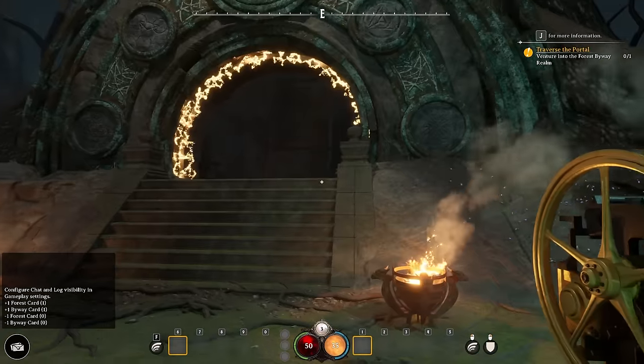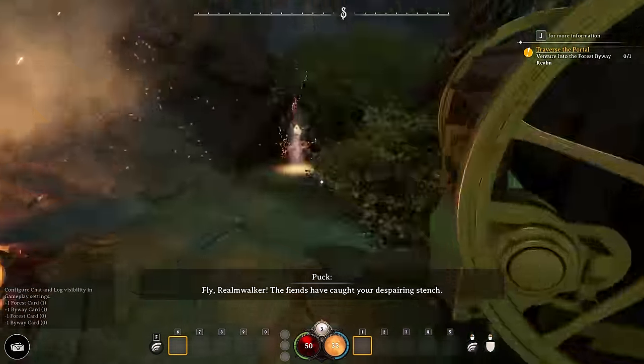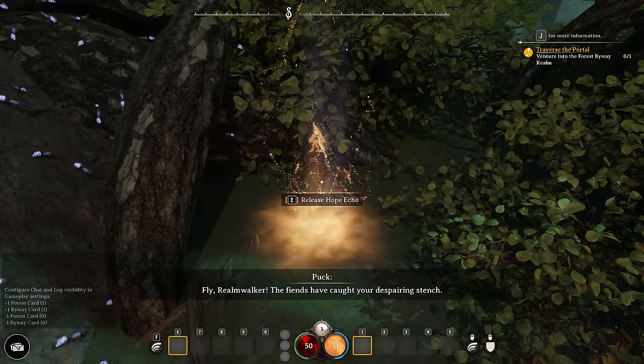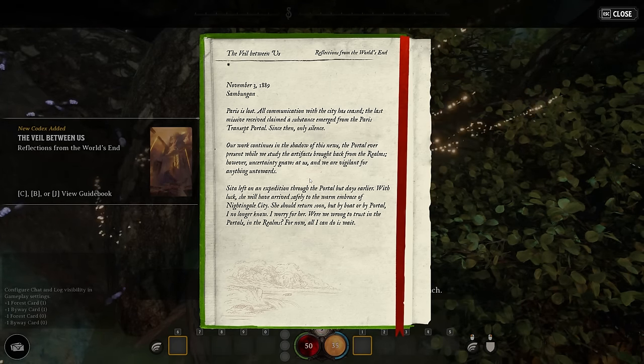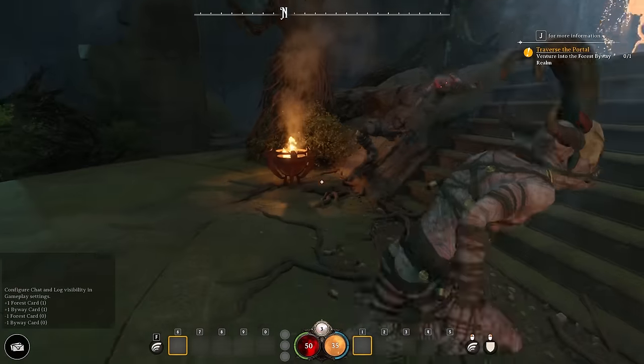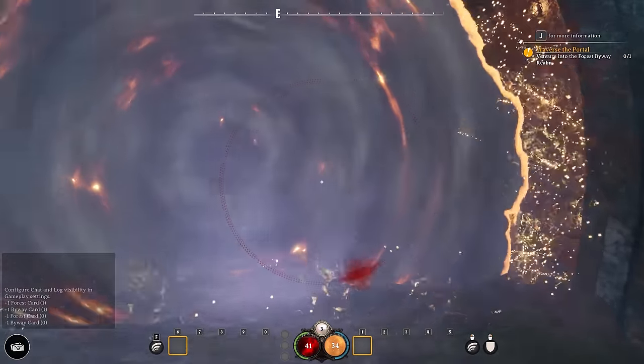Put the cards in and open the portal — this starts preparing a portal. Look out for these hope echoes; they're going to be hidden throughout the game. There are little bits of lore and flavor that you generally want to grab. Now these mobs are going to come running after us.